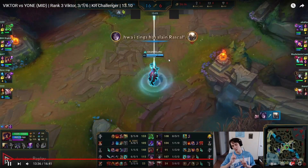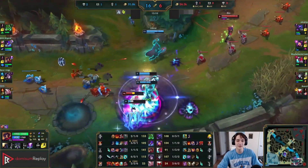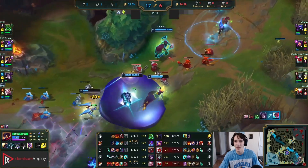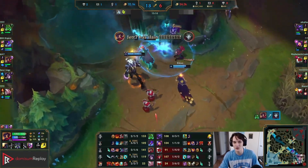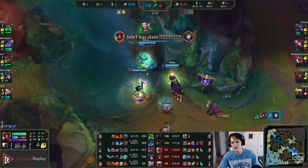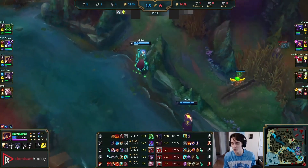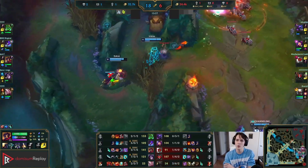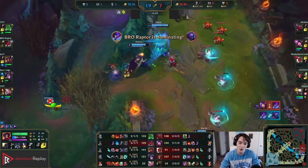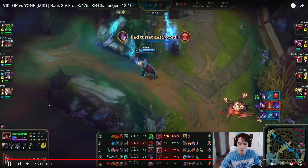Nothing happens — that's okay, we're not going to force it. I believe this is a 15 FF but we have one more play: we TP bottom for a big fight. We're really far ahead so we want to take the fight. We trust our team to kill the Yone, we run down the Jinx — beautiful stuff. When you're ahead you want to take the fights, it's really that simple. Using TP to keep an eye on where our team is at — it's not a coin flip when we're so far ahead with Kha'Zix and bot lane so fed.